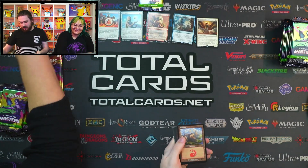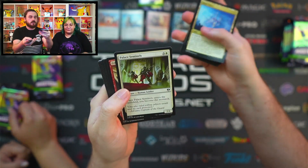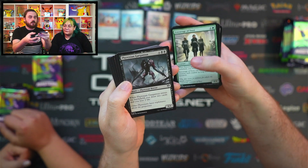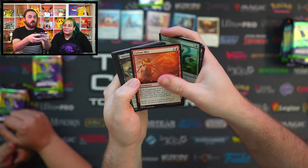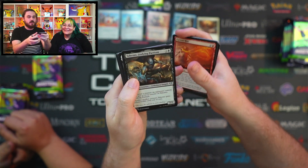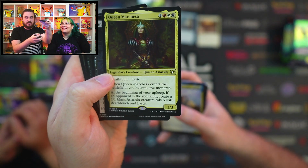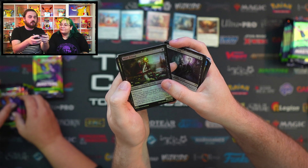Little Tiger Man — it is so spicy. We've got Mountains, Dread Return, Opal Palace, Palace Sentinels, Crimson Fleet Commodore, Full Plate Favor, Entourage of Trest, Phyrexian Gargantua, Wildwood Scourge, Furious Rise, Yahenni Undying Partisan, Reef Capishan, Queen Marchesa. She is great, look at that — that's a nice card. Vindictive Lich and we've got a Mire Triton too, looking really nice.